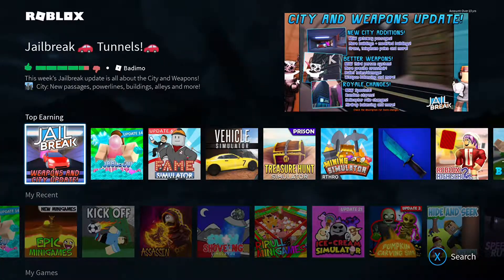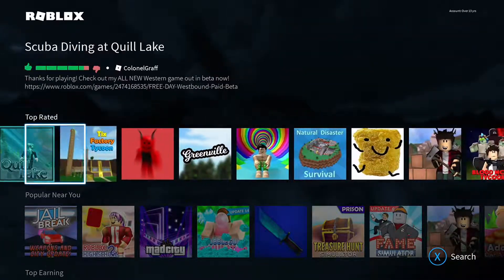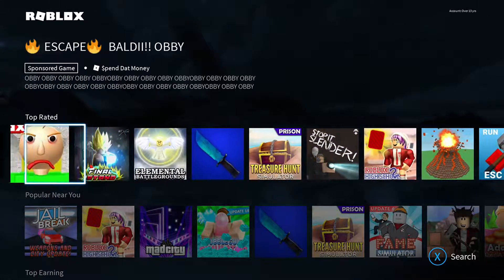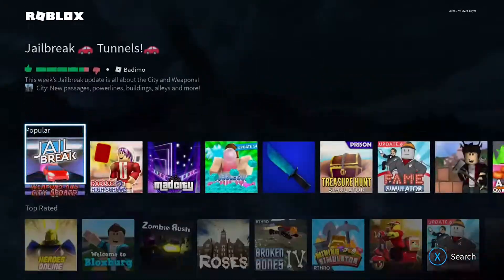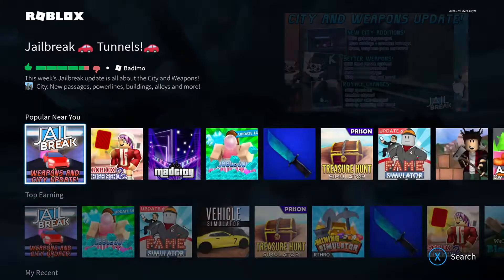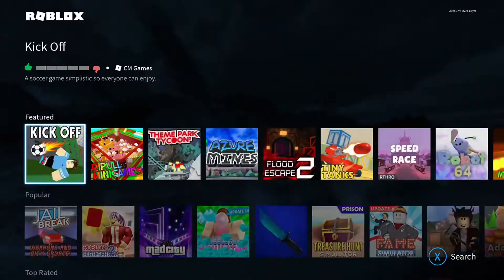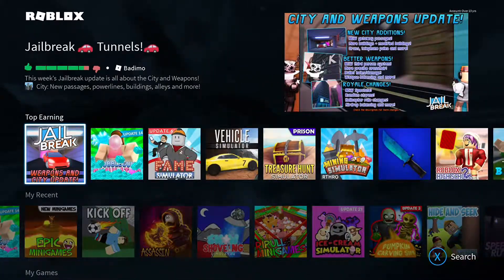So basically, if you didn't know, there are actually all different sections of different kinds of games. If I just go back — yeah, here we are. So at the top we've got the top earning games, we've got popular near you, we've got top rated, we've got popular, and we've got featured. There are actually five different rows.